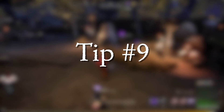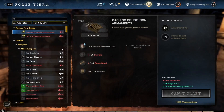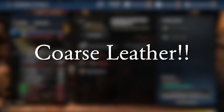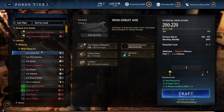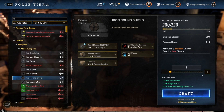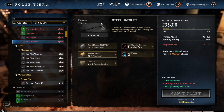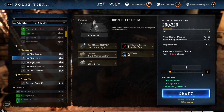Tip number nine. This might seem extremely random, but it's very easy to forget. Just go ahead and craft yourself a bunch of coarse leather. If you're going to be crafting in any capacity in New World, get a lot of this up front, because coarse leather is used in practically everything, even late game items. So if you're avoiding fighting animals or skipping over skinning your prey, you're going to be hurting later on if you try crafting anything in the game.